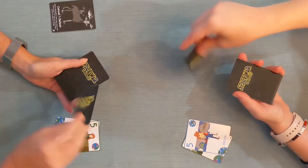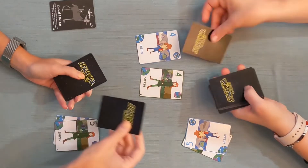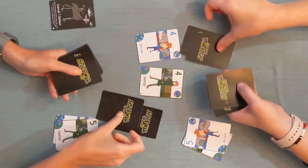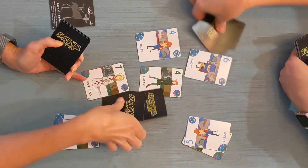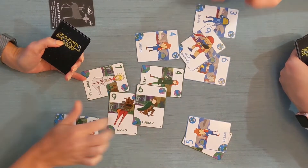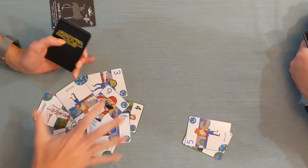When there's a tie, we are officially beginning a war. Take the next two cards on your deck and lie them face down behind the first card. Then flip your next card face up. The victor takes the whole stack. Flip the face down cards up to show your winnings, and then bring the stack over to your discard card pile.